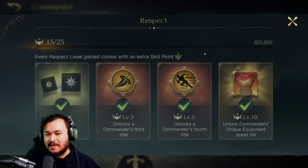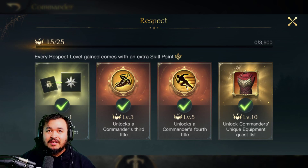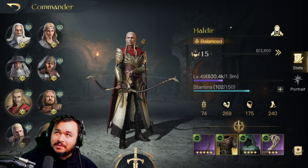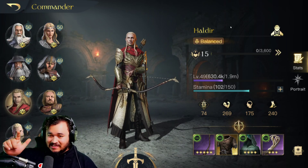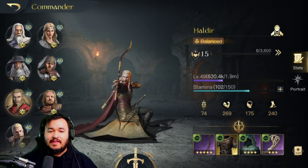I've got him at Respect 15, as you can see right here. Have all these little nice doodads unlocked. Got all his skills and everything like that. So we're going to be going over his skills, best items, his special item, what factions we think he's best with, and then army compositions.